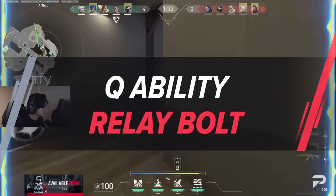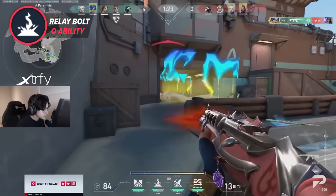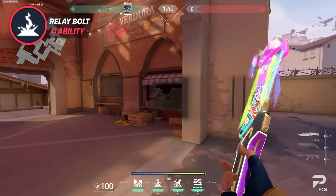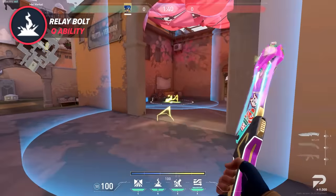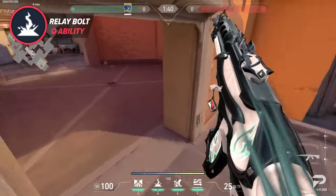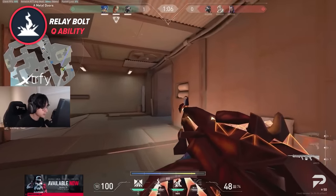Relay Bolt is Neon's Q ability. This ability throws a bolt that bounces once and leaves a stun field on both points of contact. Neon gets two charges of this ability, each costing 200 credits, and it has a three-second concussed stun duration if it lands. Relay Bolt is one of the most versatile abilities in Neon's kit and is important to learn for maximum value. On paper it's fairly simple, but in practice it can be very hard to master. Instead of exposing yourself by walking up to a doorway to throw it, practice learning how to bounce and ricochet it around corners — think of it like a Sova dart, except it shocks on the first hit as well as the bounce.